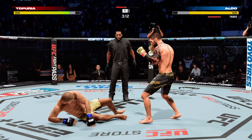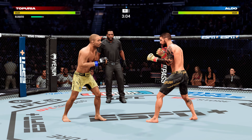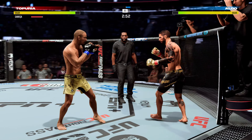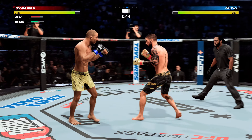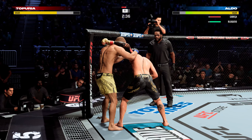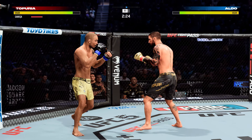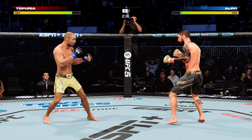Use the jab! Nice entry there, and able to finish. Toporia's left leg is damaged now — you can see he is limping. It was that last kick from his opponent that appeared to do the bulk of the damage. Both fighters throwing heat now. He is so sound defensively — nice job to raise the guard there.